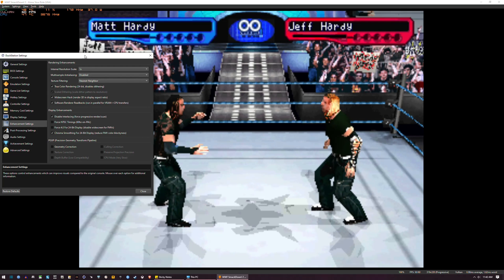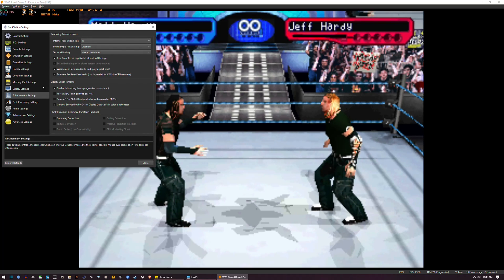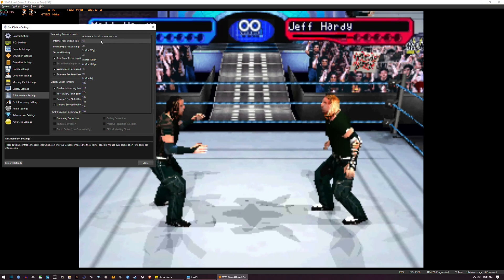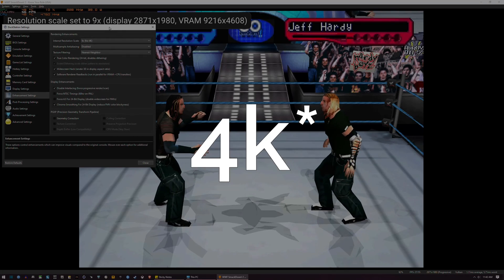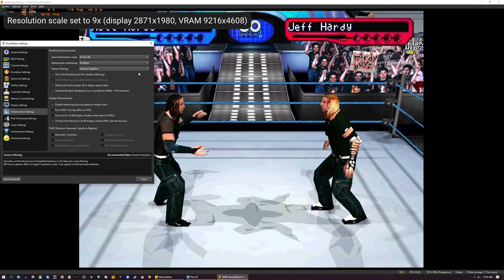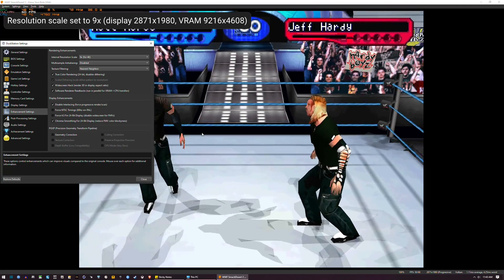For this one, I'm using Smackdown 2 as our test example. After loading the game, go into Enhancement Settings and normally people would just simply up the resolution to 9K. And while it may seem like there's something good, you can see here that the wobble is still present and it's very distracting.